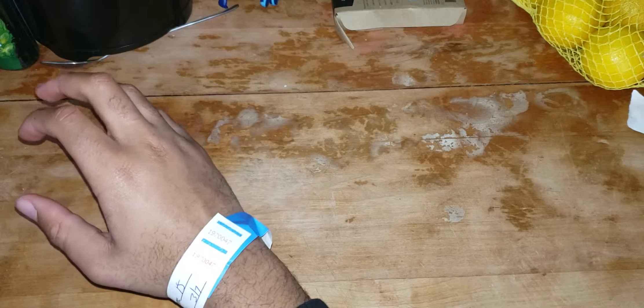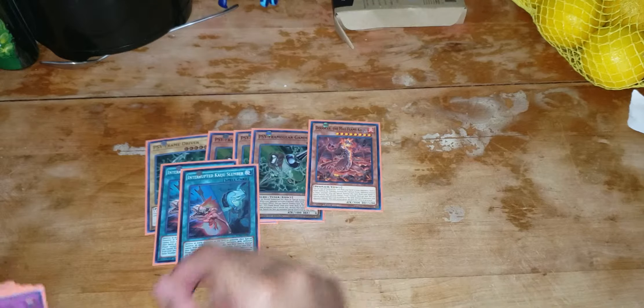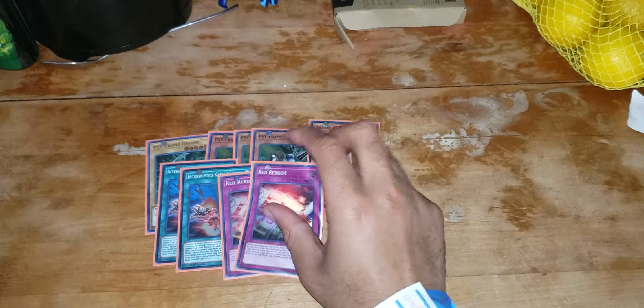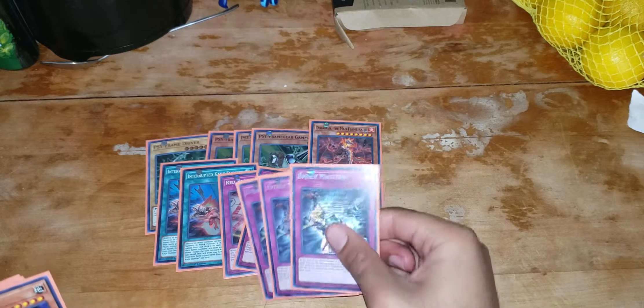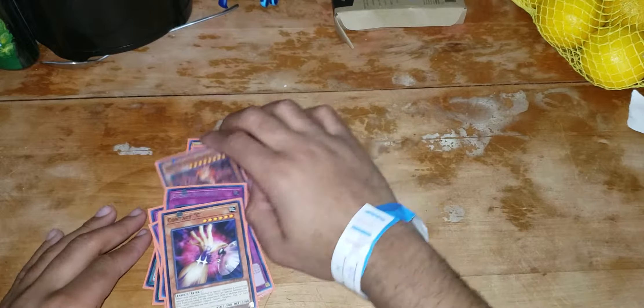Now let's get into the side deck. We have one Driver, three Gammas, one Dagger On, two Interrupted Kaiju Slumbers, two Red Reboot, three Evenly Matched, and three Contact Seas. And that's it for the main, side, and extra deck.